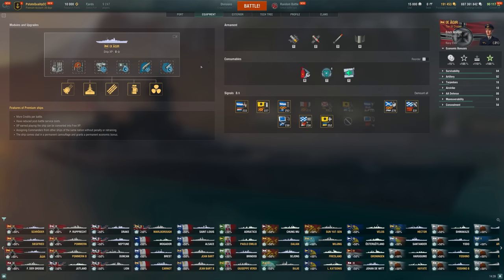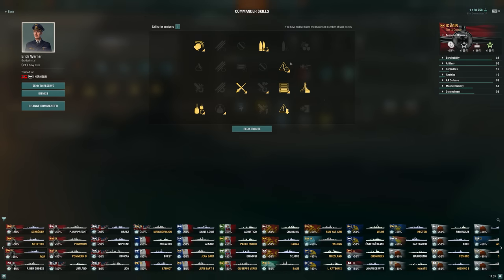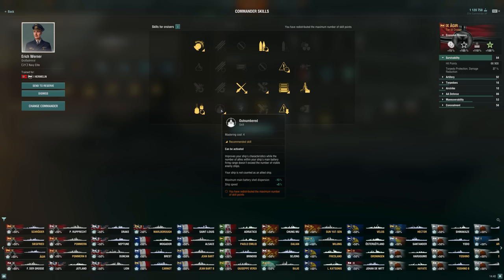It's a ship I haven't played and not one I'm particularly interested in — we'll talk about that as we play. The build I'm running goes for DPM as well as concealment. We're going to try and flank and make use of the armor piercing. Maybe not survivability expert, but extra health can come in handy for a battle cruiser, especially one that's reasonably tanky. We're probably going to be using gun feeder, grease the gears is always very valuable, adrenaline rush, concealment, and even top grade gunner.